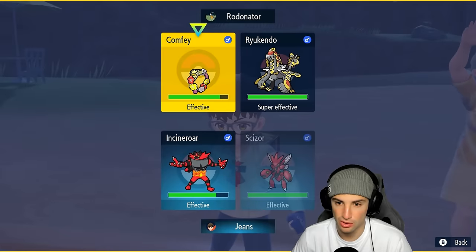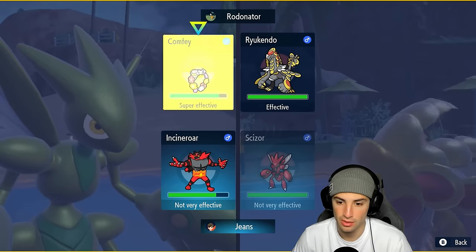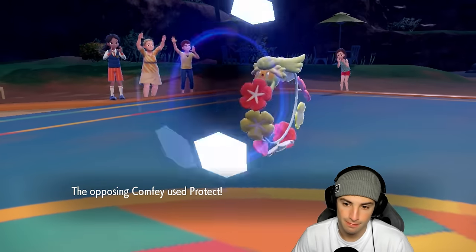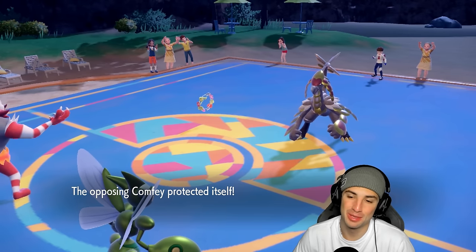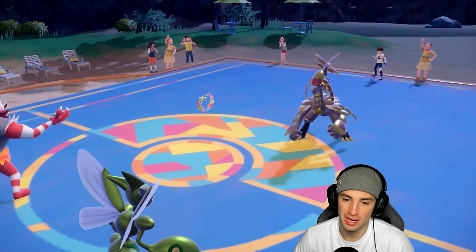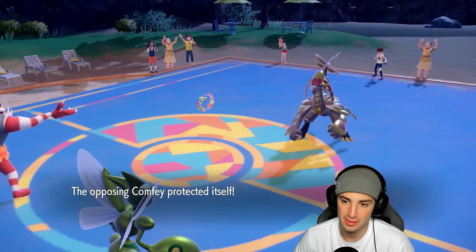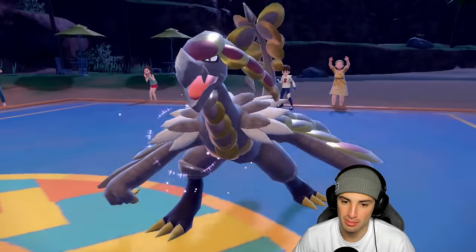Or do I read it and go into Dual Wingbeat? I could actually Dual Wingbeat, but Bullet Punch — we really need to get rid of Comfey so I'm cool with this. I should have Dual Wingbeated! Because now he's just going to KO me with a fighting move, getting torn up out here.